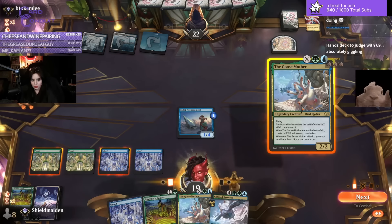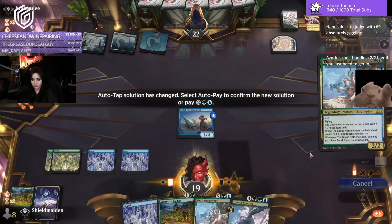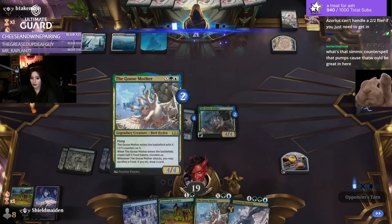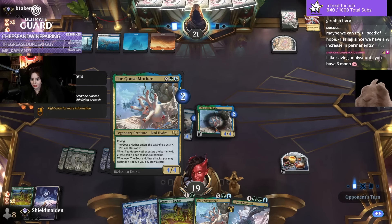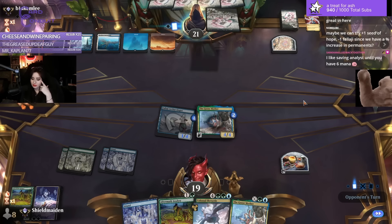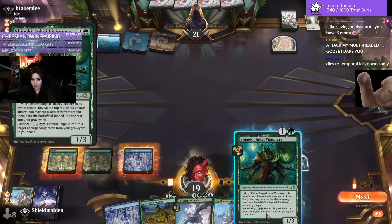You can have an X=2 Goose Mother — which isn't awful. I might actually Goose it up. X=2, put her in play. 4/4 Goose for 4 mana with flying — that'll draw you a card. I'm saving her until we got sicked. We get a card off Mother. What do we have here? Shigeki. Discard Shigeki.